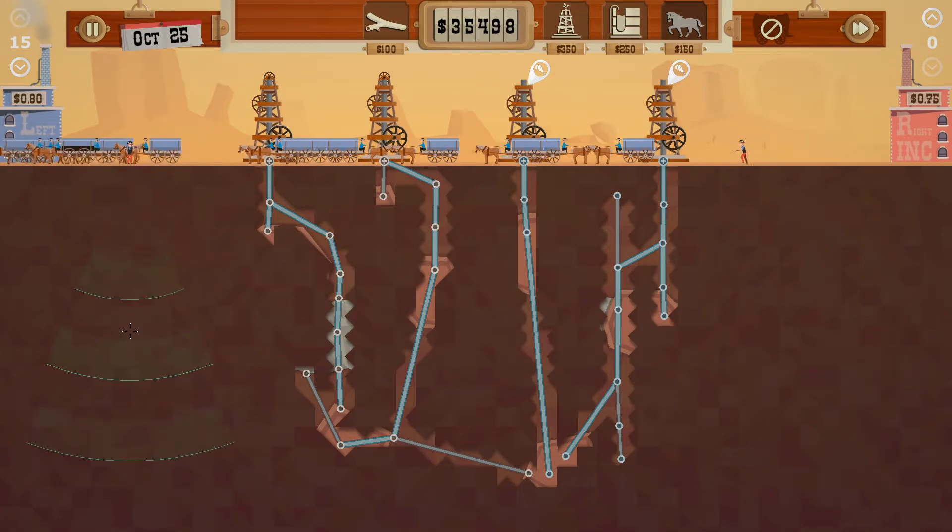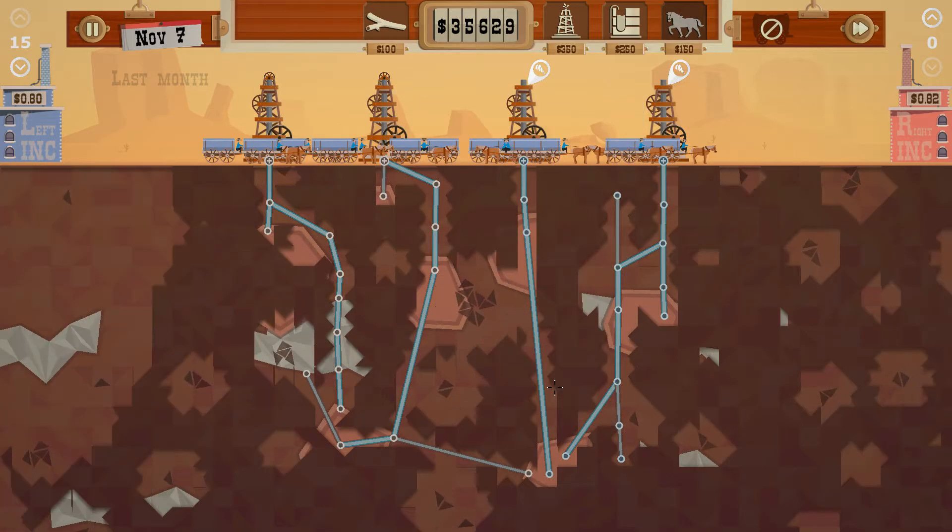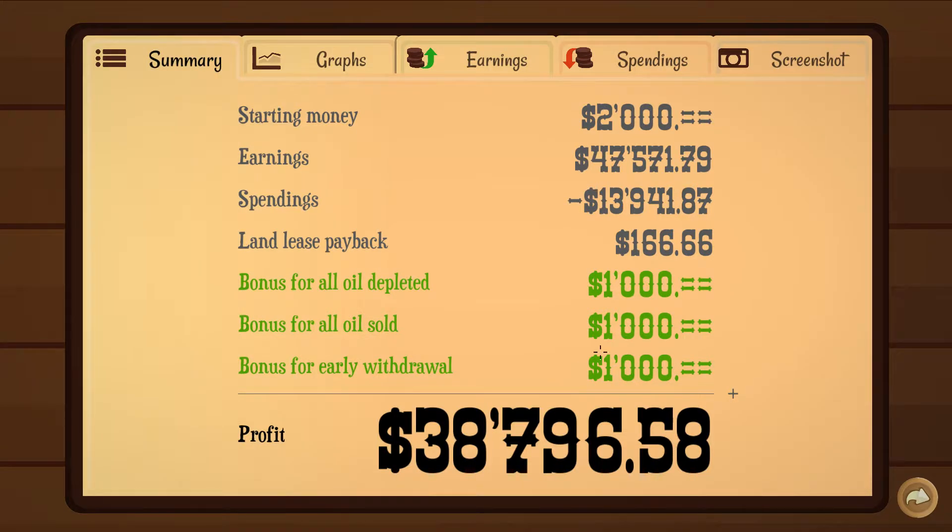I think if they find anything it's going to be too late to get it. But we will get money back and probably get a $2,000 bonus for doing all the oil and all the oil sold - that would be cool. Plus a little bit of refund on our land purchase price. I'm going to say we're done. Yeah, we got it all - $3,000. All oil depleted, early withdrawal, and all oil sold. We got some money back from our initial investment - $38,796.58.